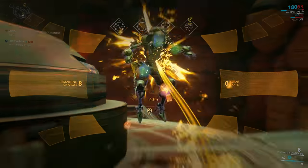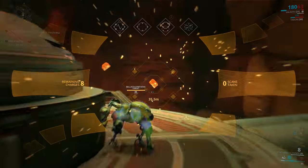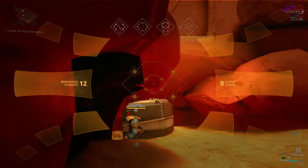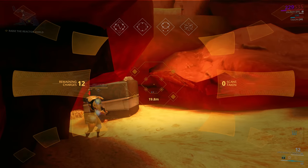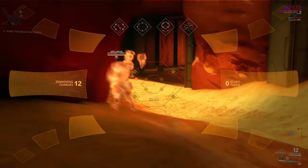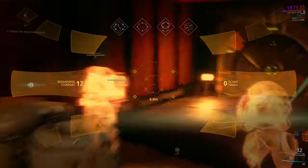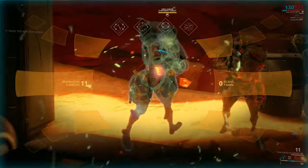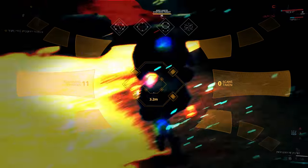You're going to see four points on this guy and you've got to scan each of those four points. You can trap them and scan one point per trap. Otherwise, if you sneak up you might be able to get the jump on these guys, scan one point, and then they're going to start running. Just track them down, follow them across the map, and scan each point as they're running.